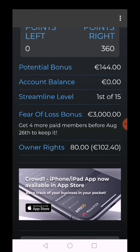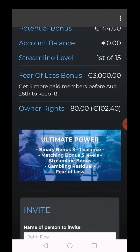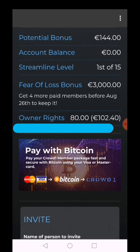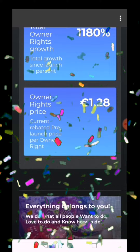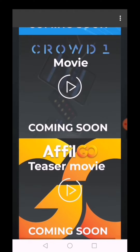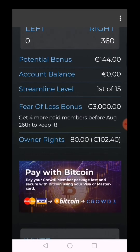The account balance is still zero. Oh, I see — the owner rights is there. It added from 78. I think I have to recompute that and will show it in the video. So that's it. Thank you.